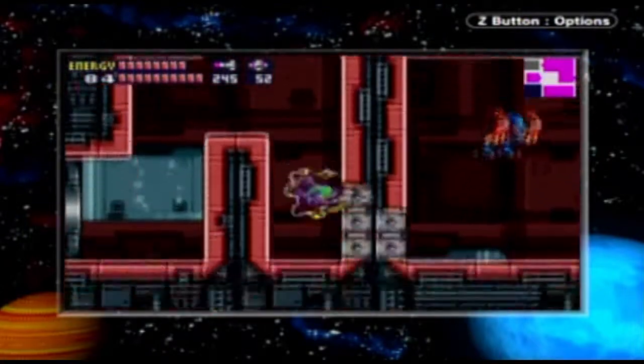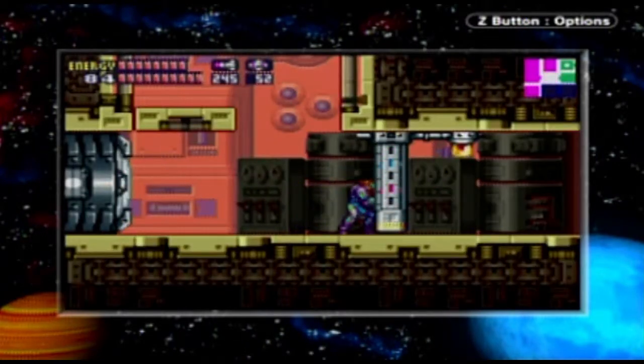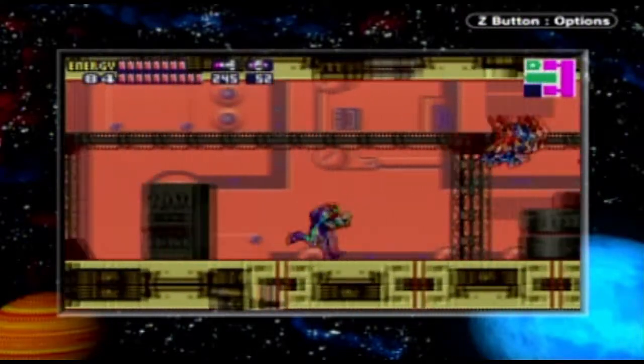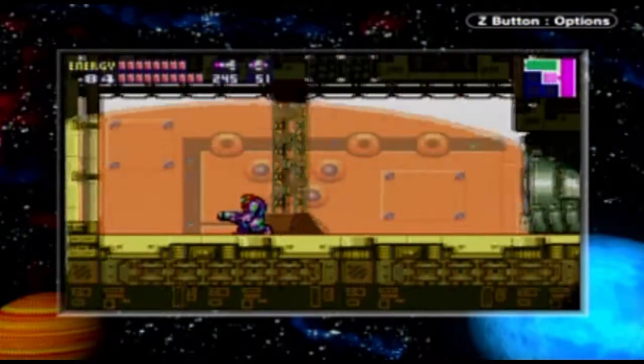We're gonna start off by going back down here first, because the last upgrades I want to get are gonna be right by the passageway to the next sector. We have to clear out stuff. We're gonna start over this way here. Build your speed booster, as always. In here, once again, powerbomb — because it's a passage we couldn't get to before without it.